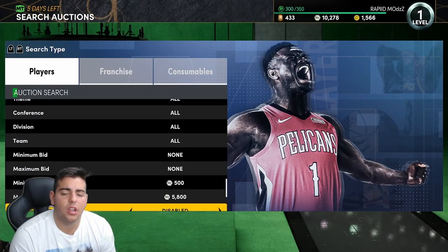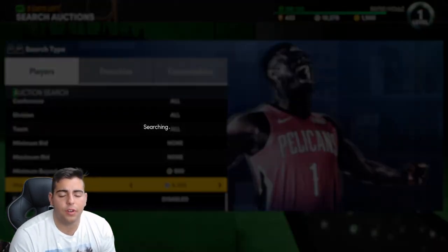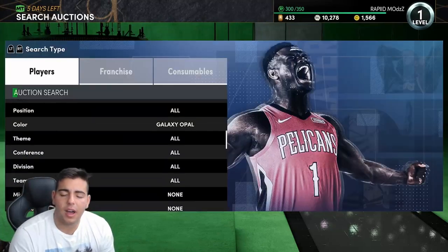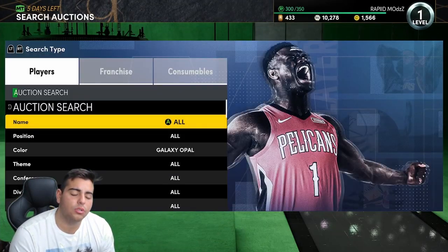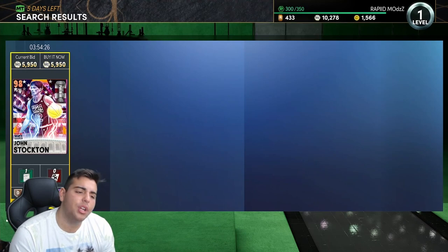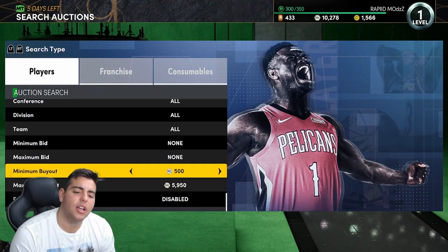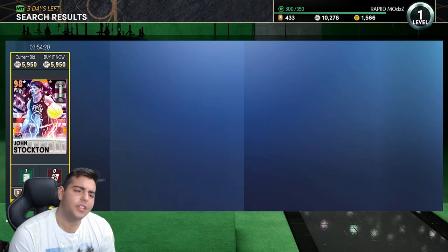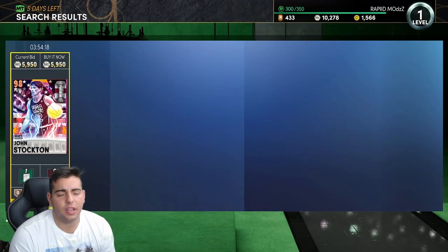Galaxy opals are very very underrated. Right here we got a Tyson Chandler at 6k. You can honestly probably snipe out a lot more cards than usual. 5900 — pretty good snipe though, not gonna lie. I actually think I have some of these cards in my collection. 5900 not bad. Definitely worked. Next.